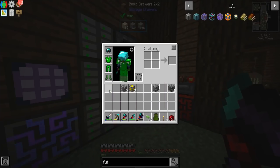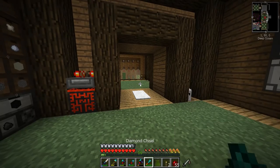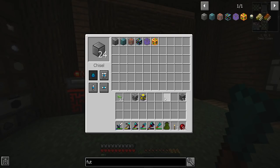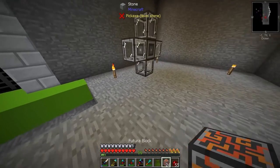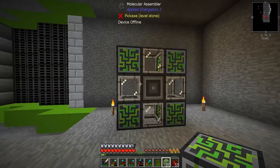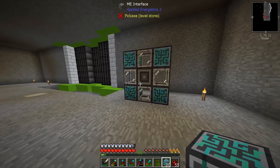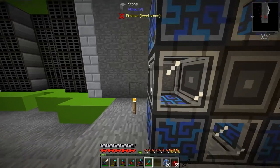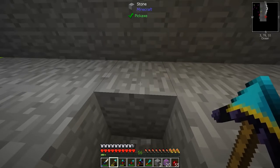I should have my chisel in my bag — yep, sure do. Let's try these out, see how these look. They would just go here like so. Yeah, I like that, I think we can make that work. The cool thing is, because Applied Energistics is the best, you just connect down here and all of these get connected.